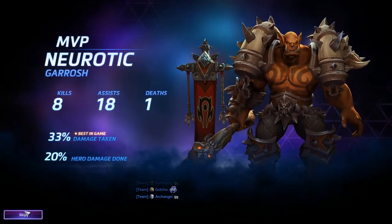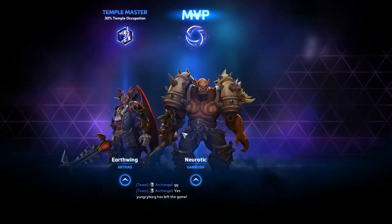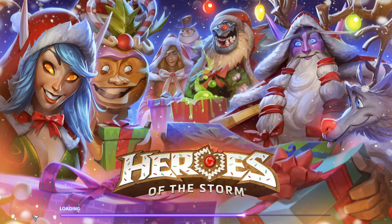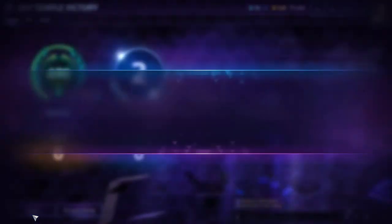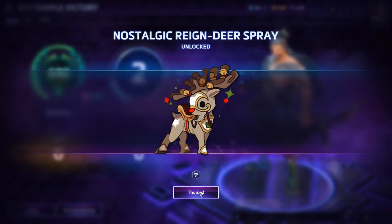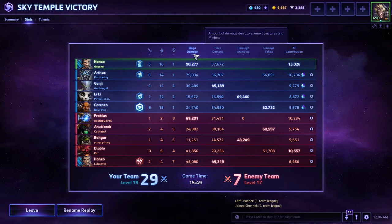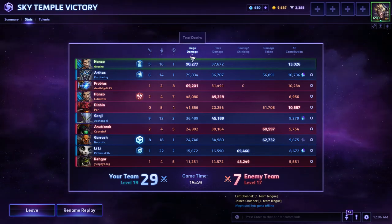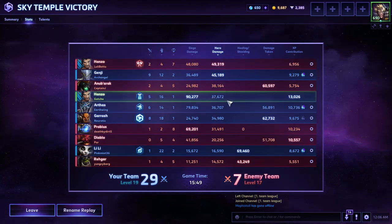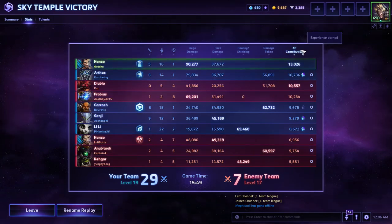Garrosh played very well — thank you sir for the carry. Let's go ahead and take a look at the talents. Structure damage of all things — I never would have thought that would be Hanzo's forte, but in both games I've played on live server gameplay I had the highest siege damage on my team. 90,000 siege damage — I did more siege damage than Probius. Hero damage was 37,000, second on our team. We had the most experience because we were soaking the bottom lane and counter-pushing Probius — it worked out pretty well.